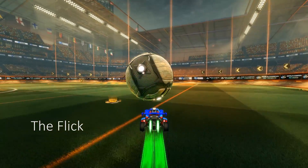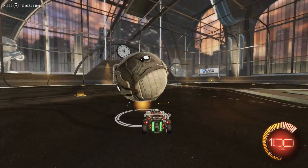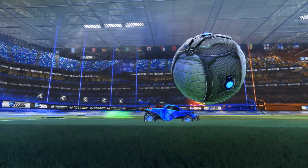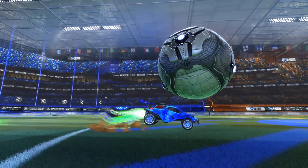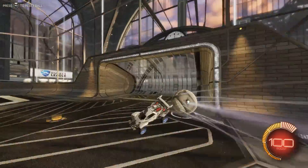The main purpose for carrying the ball is to be able to flick. When flicking, your goal is to throw the ball towards the goal in a way that is impossible to save. One way to generate more power behind the ball is to do a delayed flick. To do this, get the ball somewhat towards the front of your car, and jump while air rolling forward and boosting, and then dodge forward. There are a lot of different ways to flick the ball, so just experiment with it.